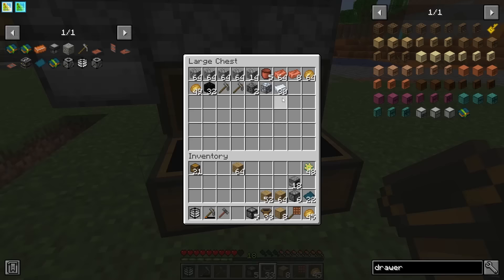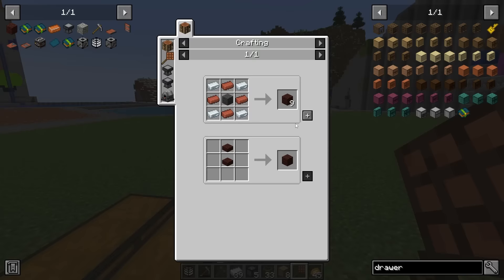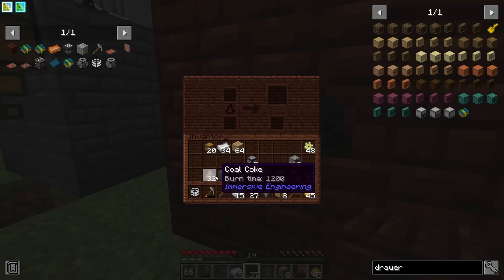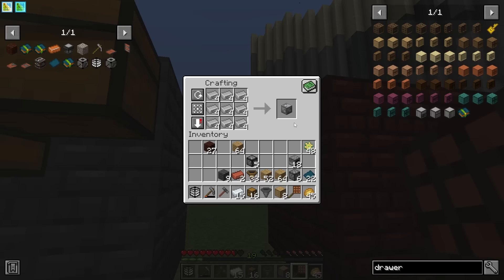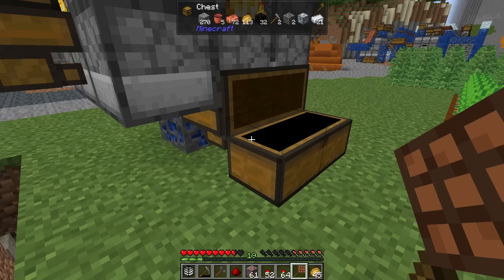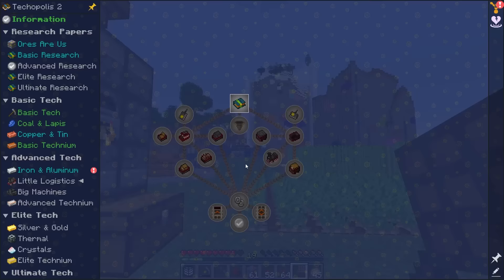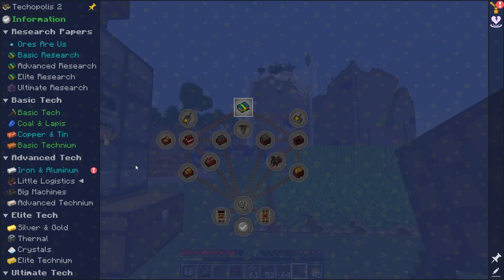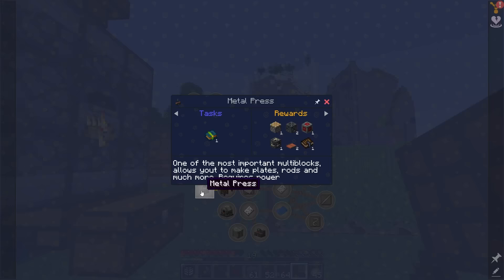I've manually smelted up some aluminum and iron to quickly craft up some blast bricks and build the blast furnace. Putting in coal coke and iron very slowly gives us access to steel. We can turn 36 steel into 4 steel blocks and craft up the redstone research papers. That's unlocked little logistics — a cool train minecart mod — but more importantly it has unlocked big machines. We can now unlock the metal press from Immersive Engineering.